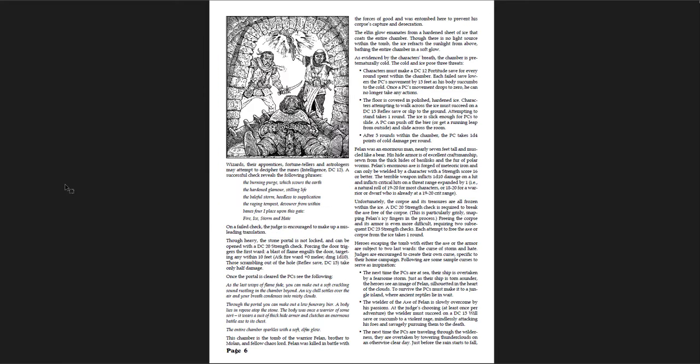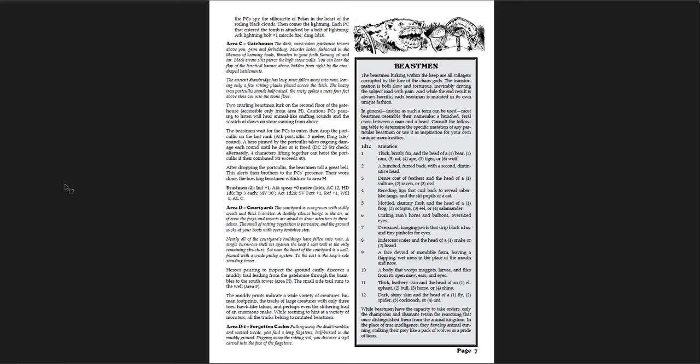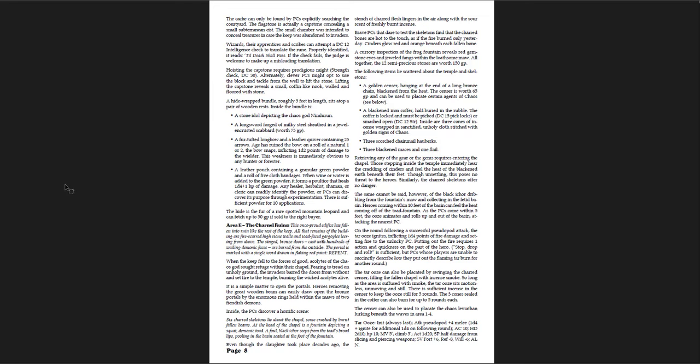You get the Tomb of the Fallen, which is almost like a side quest here. You don't have to go through it if your goal is to get down into the level below — it's basically secondary. There are puzzles there, and you kind of have to figure out how to get through it, but there is a very powerful axe here, great items there as well. Then the courtyard and gatehouse — beastmen here with random mutations for the beastmen, which I like a lot. It's going to have different beastmen each time, making them really chaotic. In this book, chaos is chaos — and I like that.